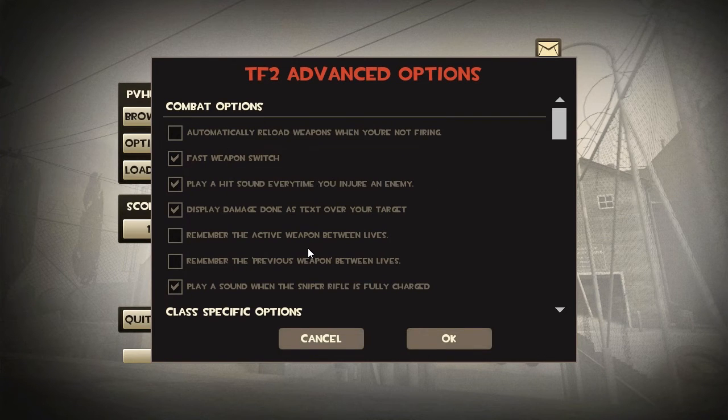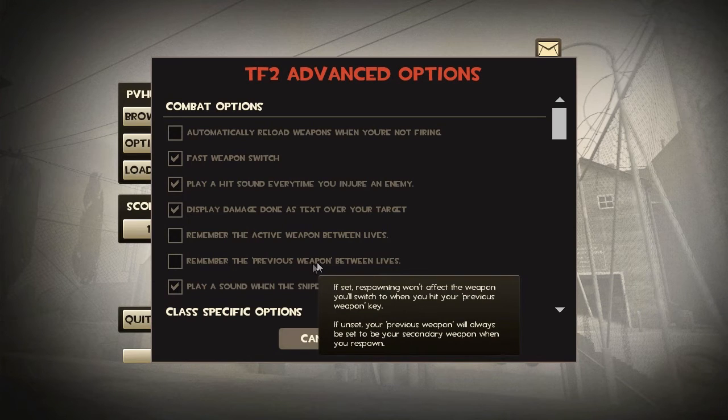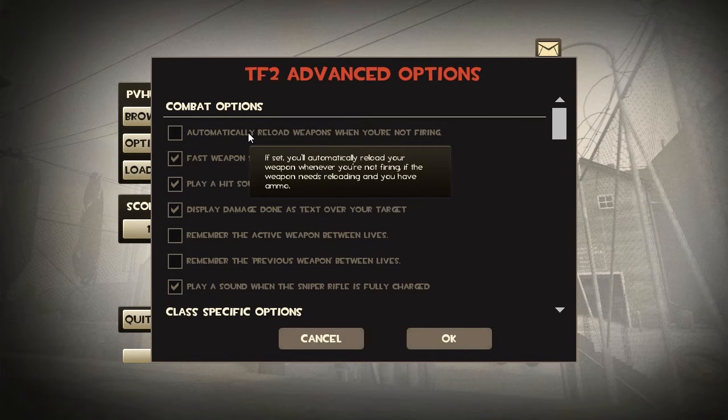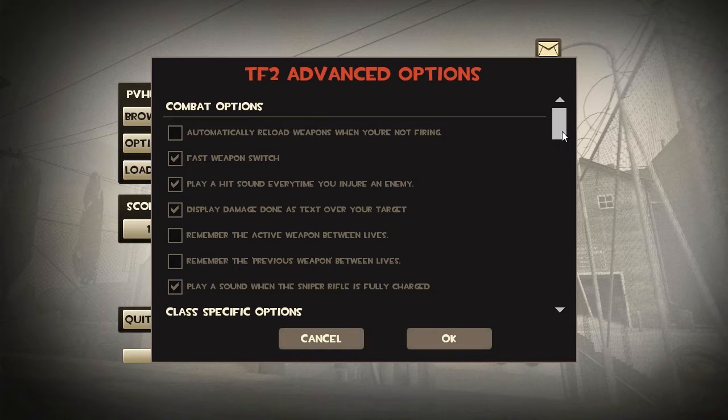These last three options aren't really that necessary. You can tweak around with them if you'd like — they deal with what weapon you spawn with equipped, and this one also deals with automatically reloading. This is actually a pretty nice option if you're not planning to play with view models, because if you have this option on it'll constantly show you the reloading view model, which is really annoying to some players, so I just have this option off by default.